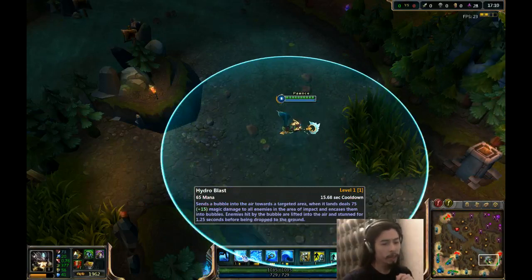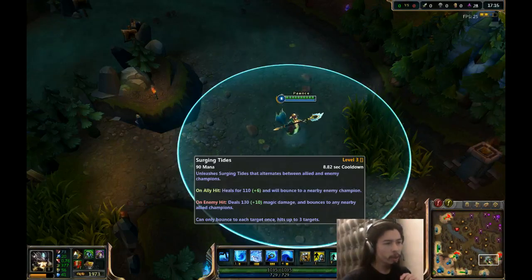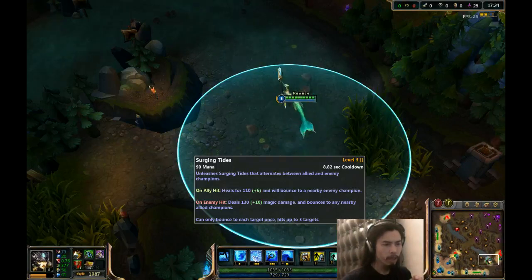Just going over the AP ratios. The Q is about a 0.75 AP ratio. Surging Tides — the heal has about a 0.3 AP ratio. The damage component is a 0.5 AP ratio.